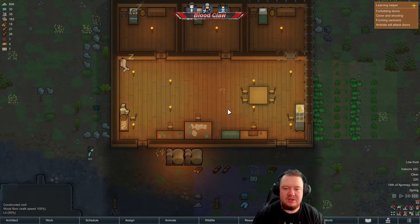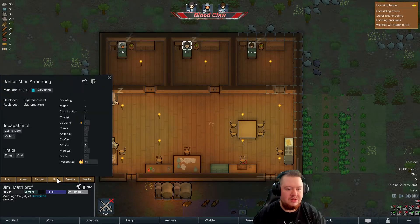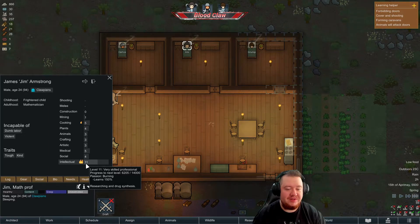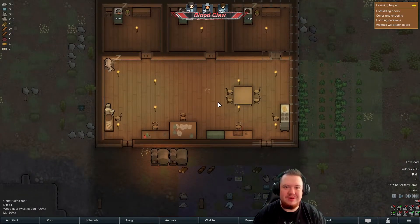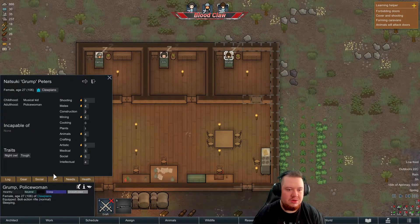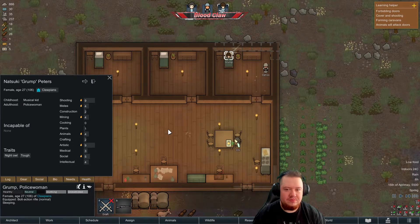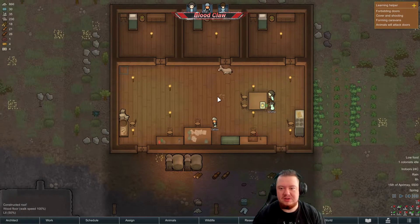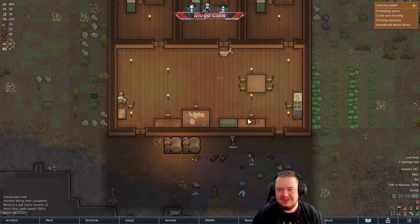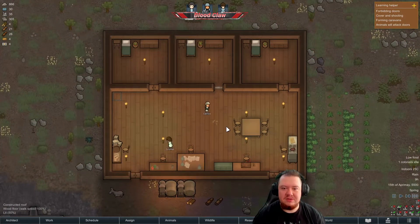We'll get that cable in everywhere — that's an okay job for tonight. Is Jim also a research person? Intellectual — researching and drugs. We really need those batteries. Jim, you've got to do all the important work at the moment. Carlos is really useful as well — he's basically our builder and our guard. Whereas Grump, you're just an artist and a guard. At least you're moving stuff around and refueling.